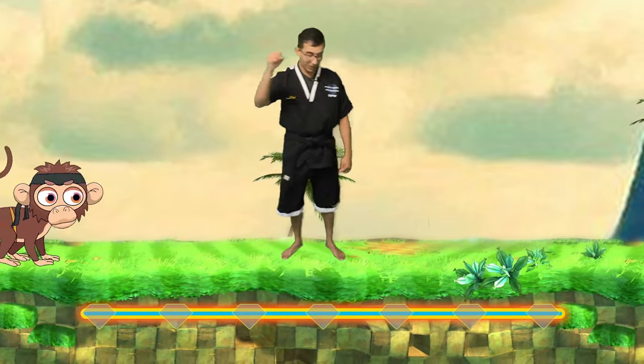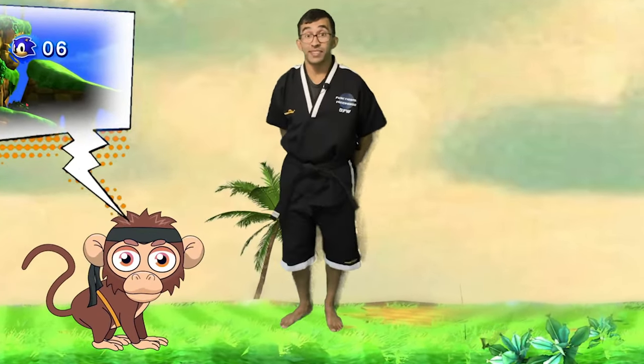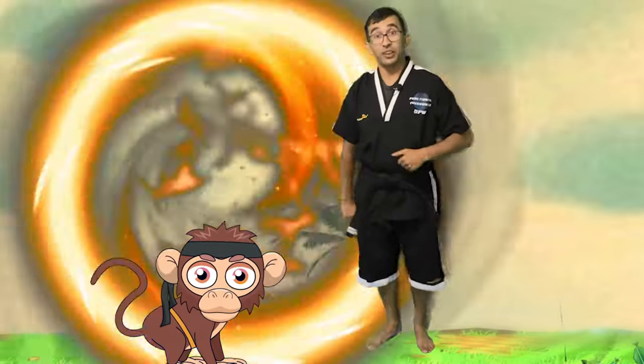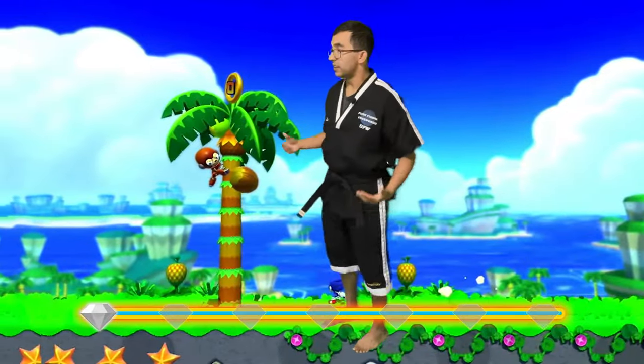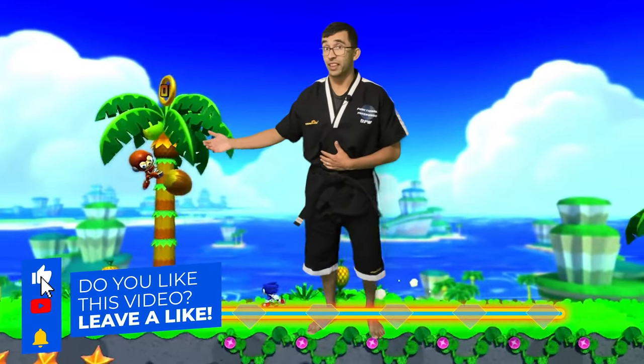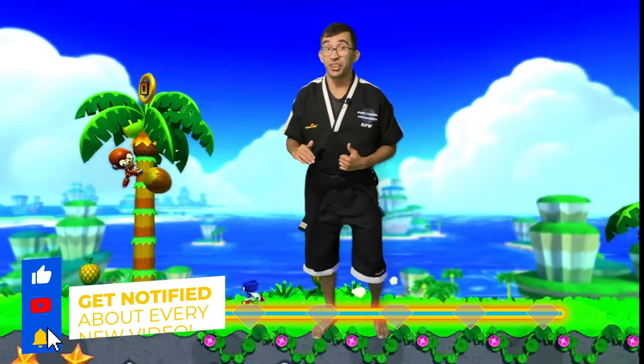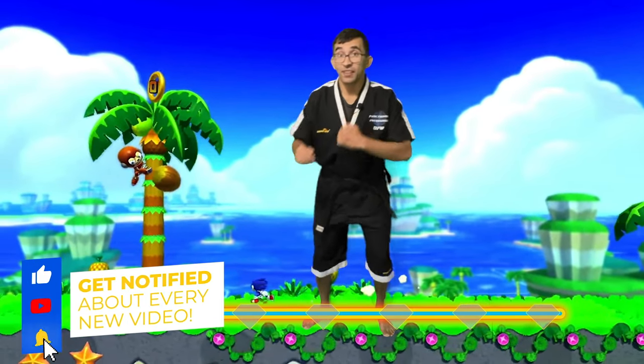Awesome. All right, we're going to take the Chaos Emerald and put it in the timeline. Looks like the next place we're going to is Angel Island Zone. Now in front of us there's a bunch of robot monkeys. In order to get the Chaos Emerald, we gotta round kick and side kick the robot monkeys that are coming at us. Can you guys help me with that?